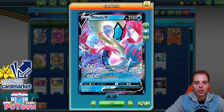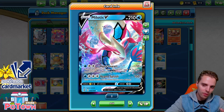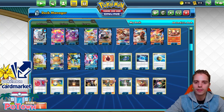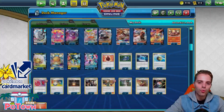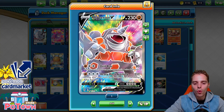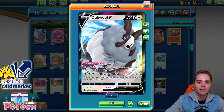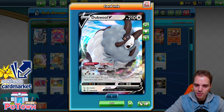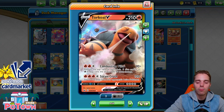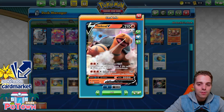We have Milotic thrown in here for the Centiskorch matchup — easy taking 3 prize cards. Just Aurora Energy, Welder, and boom, you hit for Weakness. Getting the exact number, 160, because Centiskorch has a 3 retreat cost, and you one-shot it thanks to Weakness. Same for Rhyperior — you use Flare Starter onto Rhyperior and then the following turn go with an Aurora Energy to one-shot Eternatus VMAX. In the late game, Dubwool can KO a lot of strategies. Maximum damage output is 270, believe it or not — very funky Dubwool. Torkoal V can discard energies against Dracopoil, Eternatus, all those decks that rely on energies. Maybe ADP Zacian as well.